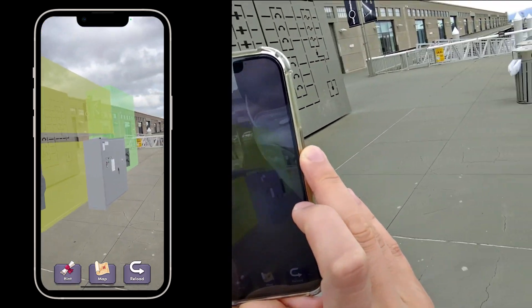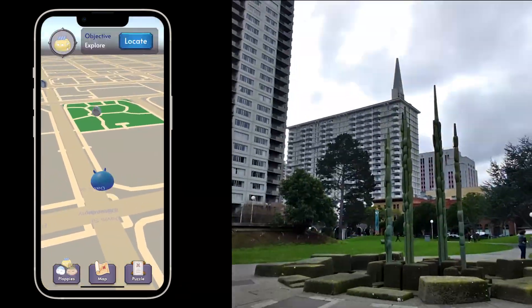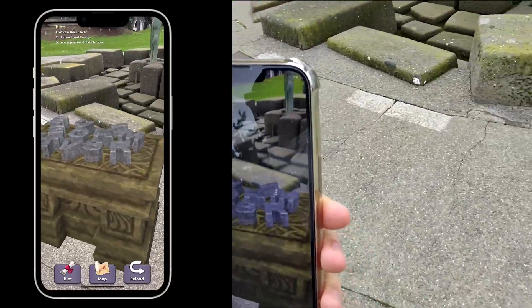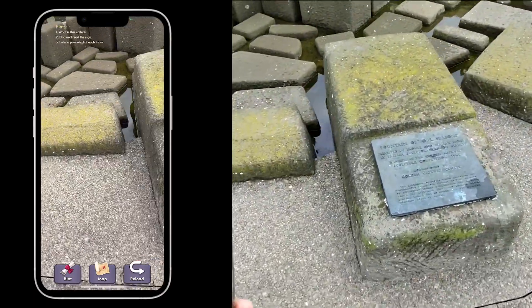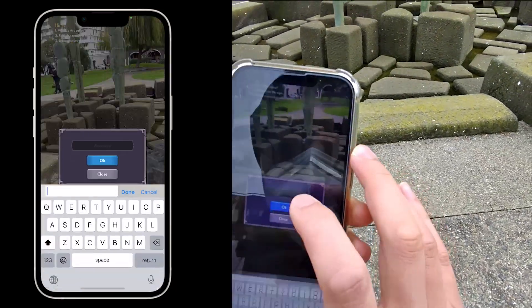Once you've completed Explore, take a short walk to the second ploppy called Fountain. There are four stone altars with letters on top. There is one source of clues that will give you everything needed to find a password for each altar.